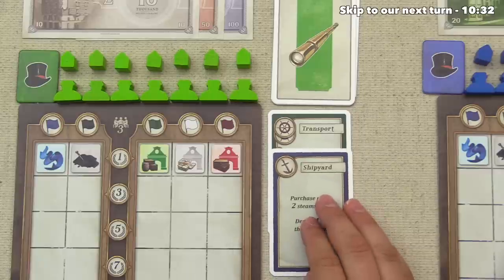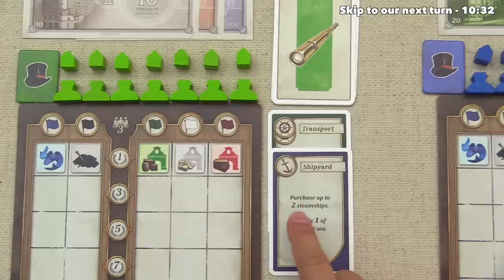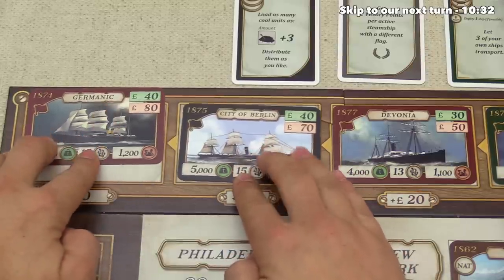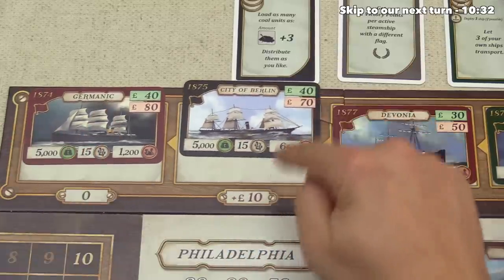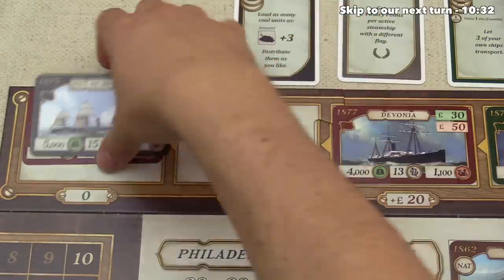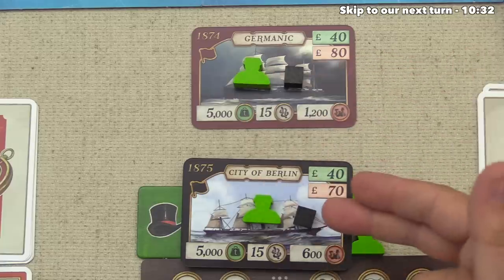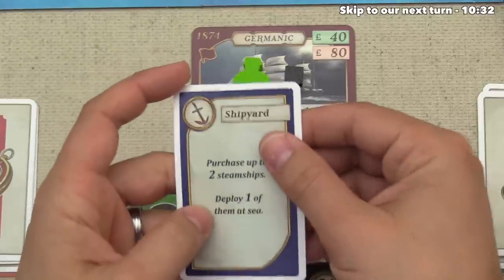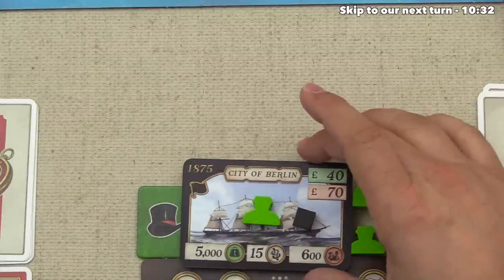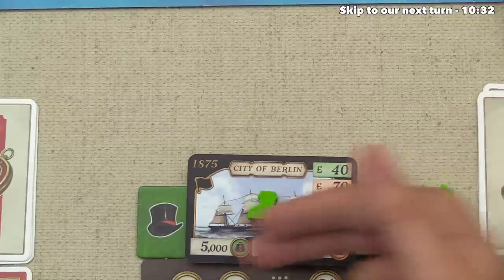For green's second action, they're going to the shipyard. They have 160 pounds available because they did that transport on the first turn, so this allows them to purchase up to two steamships. They've decided to grab the Germanic for 80 pounds, and the City of Berlin for 70 plus 10, or 80 pounds — spending exactly all 160 pounds to get both ships. Both ships get a captain and every steamship comes into play with one coal on it. With the shipyard, you only get to deploy one, so they've decided to deploy the Germanic and keep the City of Berlin in their supply. They'll probably bring it out soon, as many starting cards force you to deploy reserve ships.